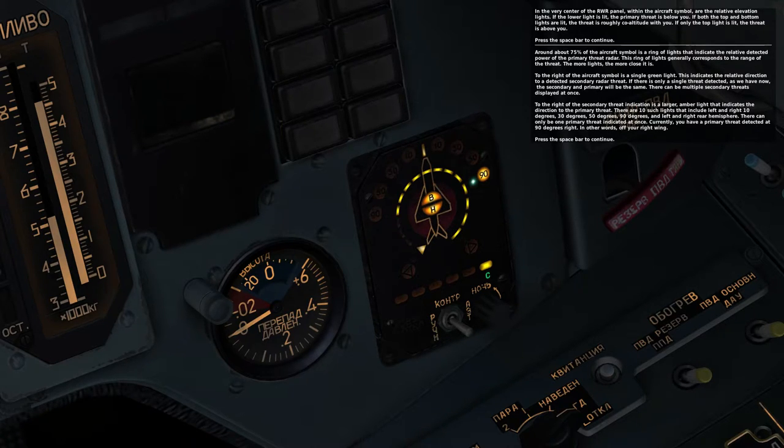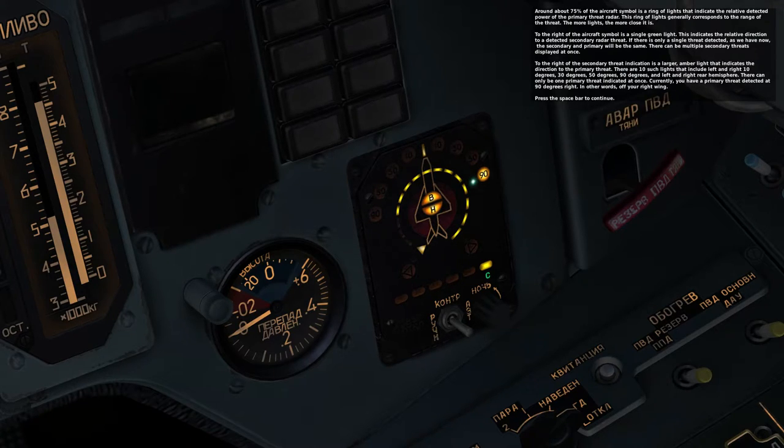Around the aircraft symbol is a ring of lights that indicate the relative detected power of the primary threat radar. The ring of lights generally corresponds to the range of the threat — the more lights, the closer it is. To the right of the aircraft symbol is a single green light that indicates the relative direction to a detected secondary radar threat. If there is only a single threat detected, as we have now, the secondary and primary will be the same.